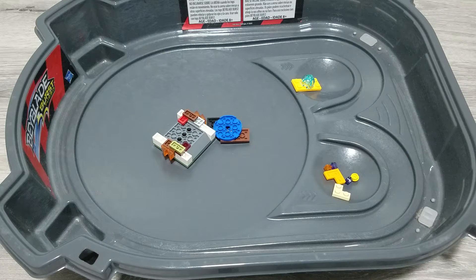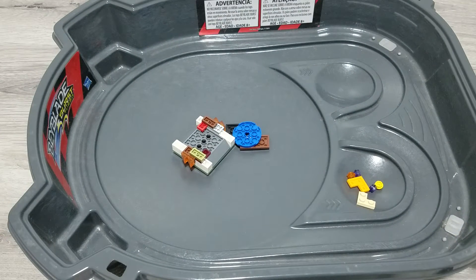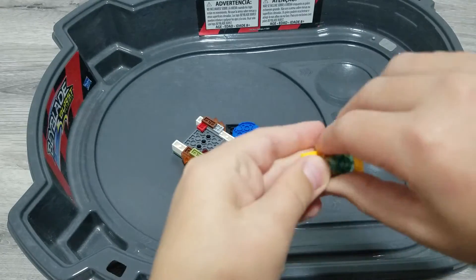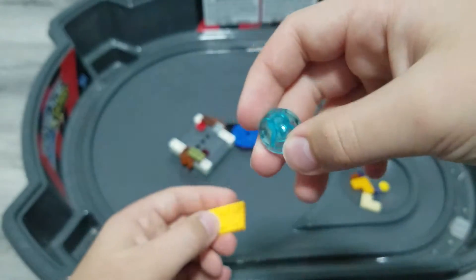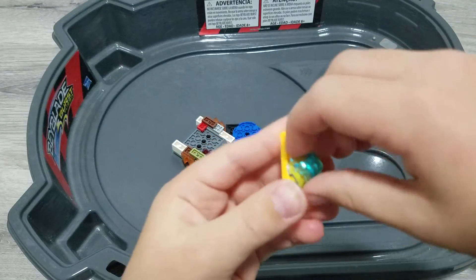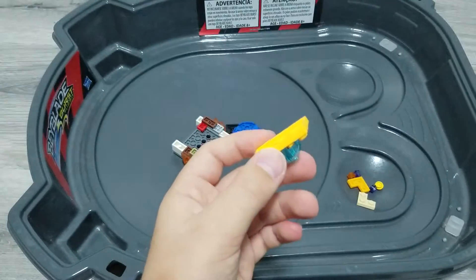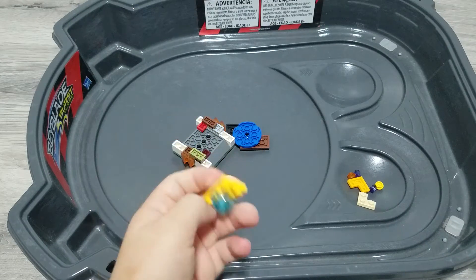I'm going to showcase Evolution Dash and show you how it's a dash version really quickly. This is Evolution Dash. You might be wondering how I made it a dash version even though it's one piece — well, this is the main driver. I put on this piece because it's going to add more weight and more grip. This is a circular four, but this rectangular eight has a grip which is better than a circular four. So that's Evolution Dash.